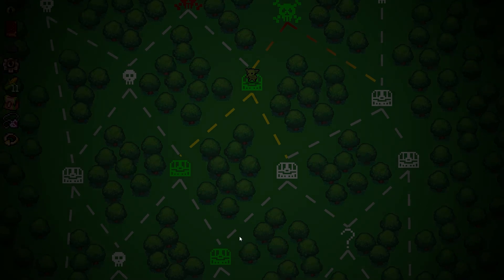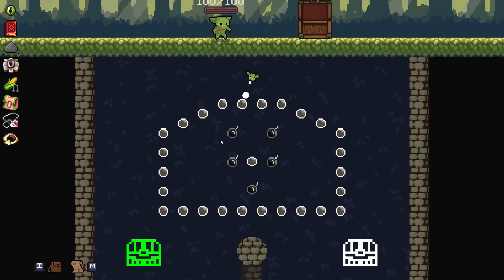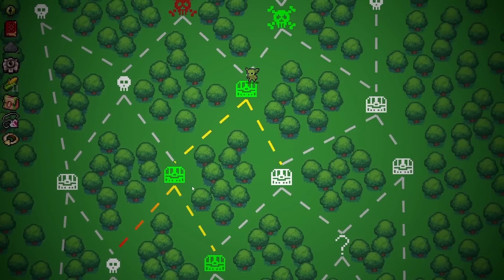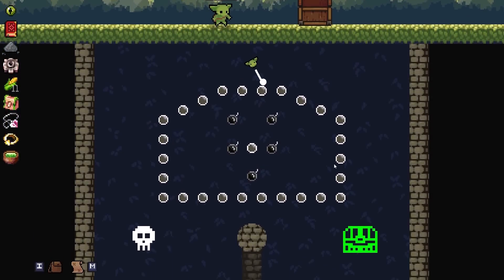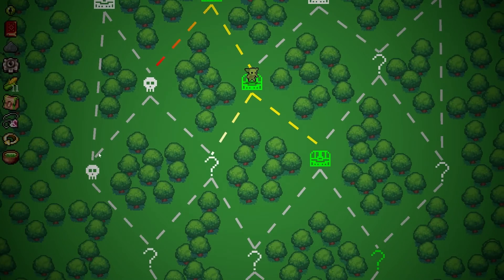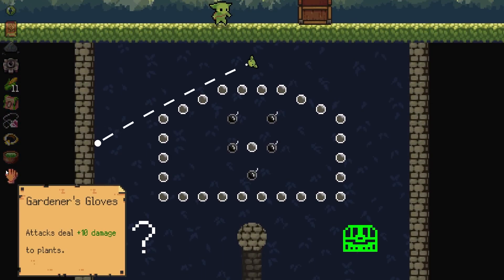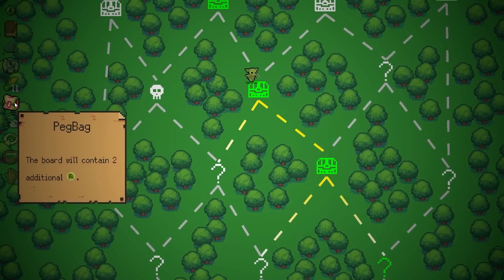Now, I think for the last treasure chest in this run... I think for the last treasure chest in this run, I'm going to try and go for the Perfected Reactant. That's actually what I was looking for - Refreshing Punch. Crits clear nearby pegs when hit. So now both crits and bombs do an AoE splash. And we also have extra refresh points.